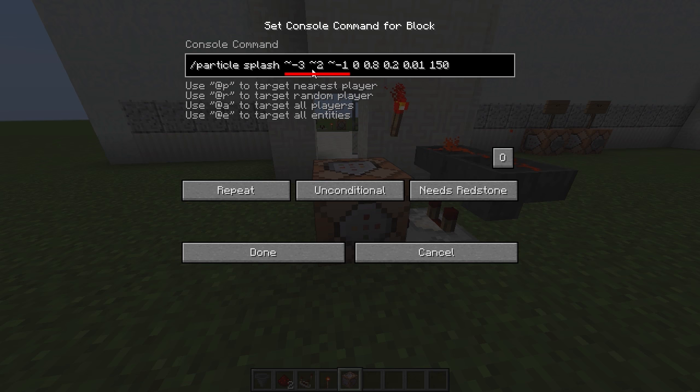These three numbers right here — the minus three, two, and minus one — this is the positioning of the particles. If your shower is not in the right position you may need to mess around with these coordinates, adding or subtracting one to get it in the right position. These last couple of numbers are how the particle effect looks, so I wouldn't touch any of those — only edit the minus three, the two, and the minus one to change the position of the shower.